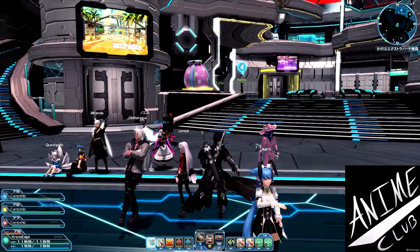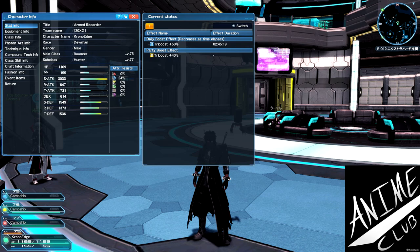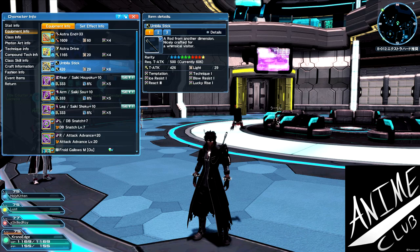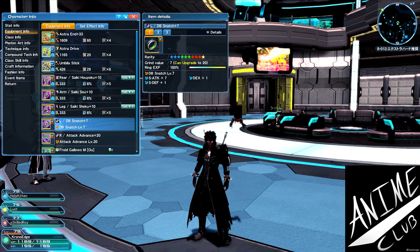Going over a couple things here really quick - he is level 75 Bouncer, level 77 Hunter. I haven't finished unlocking the Bouncer unlock since I was a Fighter before and swapped over to Bouncer, and I'm having a lot of fun with it. His current equipment uses dual blades mostly, the Ballistic is just for increased drop chance, and the jet boots are mainly just a troll. The rings I'm using are Attack Advanced and Dual Blade Snatch ring.